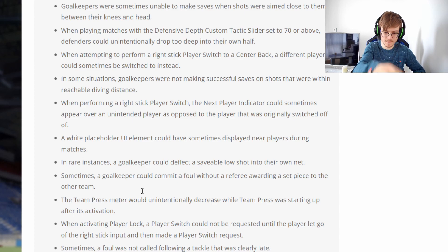This is the biggest issue I think — goalkeepers were unable to make saves. Please fix the goalkeepers, it's just a joke what they've become. I hope they don't become as overpowered as they were in the first patch. When playing with defensive line set to 70 or above, defenders could unintentionally drop too deep — this is fixed. People were playing super attacking with 70-60 depth and players were still dropping. I like that fix. A right stick switch into a centre back could sometimes switch to a different player instead — my CDM usually got switched to. Lots of people messaged me about this; it happened to me as well. That's now fixed.